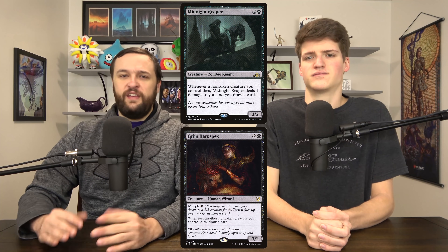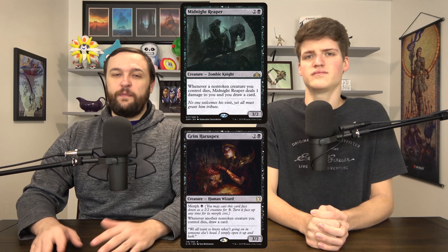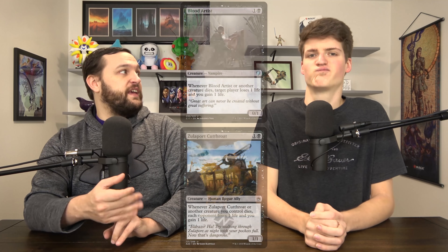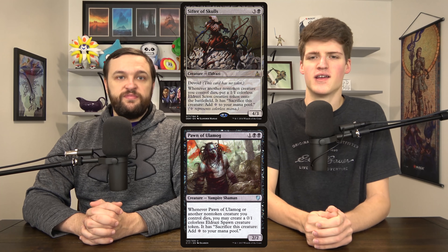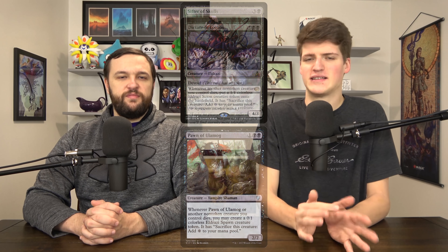What death triggers should we look for? There are a bunch. Good ones: when a creature dies, draw a card — these are your Midnight Reapers, your Grim Haruspexes. Whenever a creature dies, deal damage or cause life loss — these are your Blood Artist and Zuliport Cutthroats. When a creature dies, you make tokens or creatures — Sifter of Skulls comes to mind, and Pawn of Ulamog. And then there's Dictate of Erebos: when a creature dies, everybody else sacrifices a creature, so you just turn it into a Plague Wind.